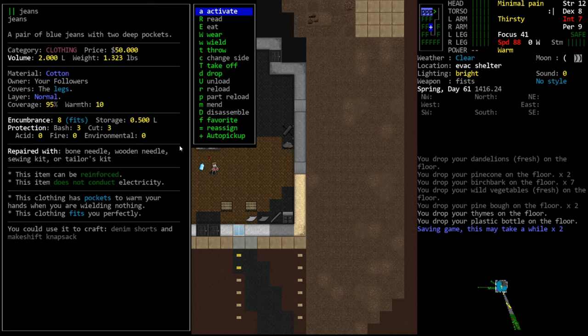Bash and cut are the values that appear on almost every piece of clothing, while the others are much more situational. These values are based on the material the item is made from. There are two factors in determining bash and cut protection: the material itself, multiplied by the thickness. Jeans are pretty standard – I'm guessing they have a material thickness of one, and cotton a value of around three, giving protection values of three and three.